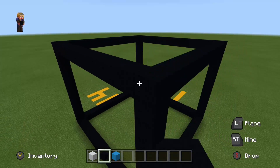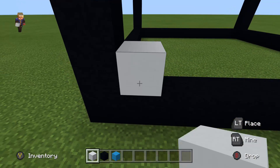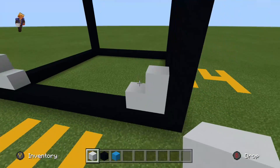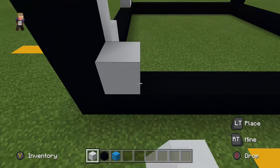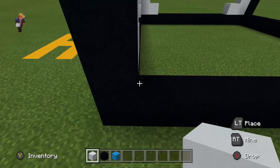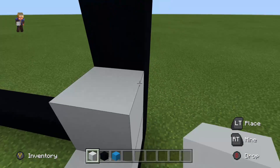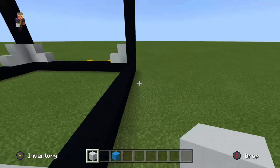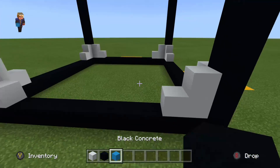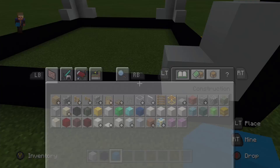Now I want you to place this sequence of blocks — just like this — on every side. You have to do this on every side because the diamond block has these kind of white concrete shiny things, and yeah, that's what you need.